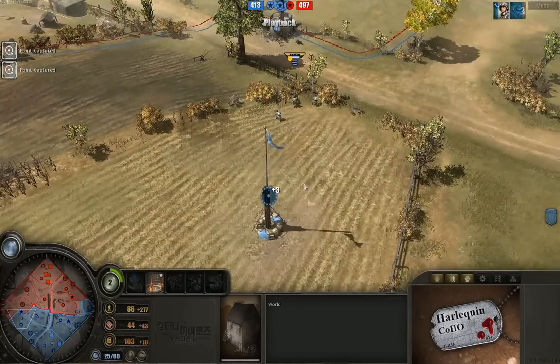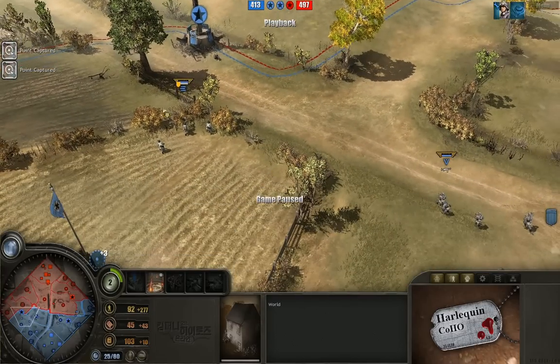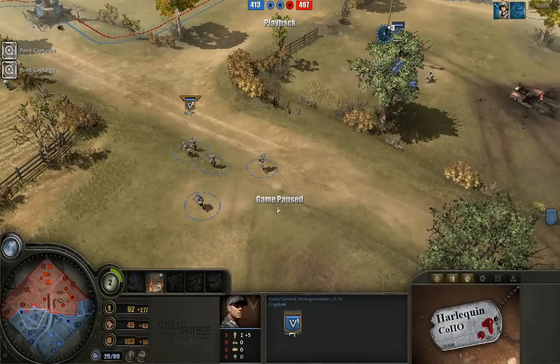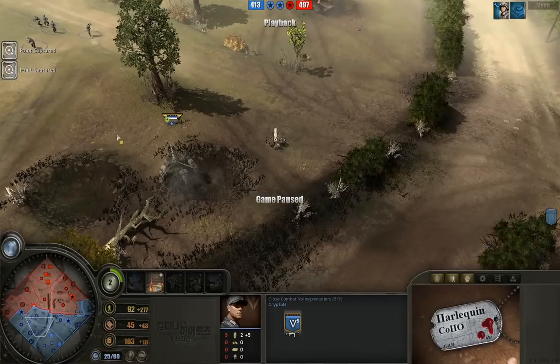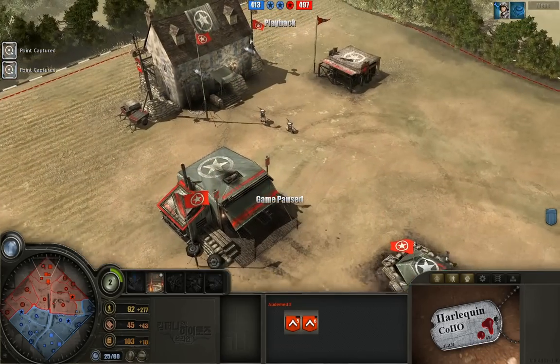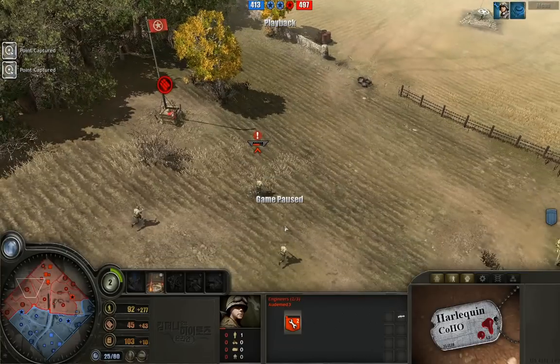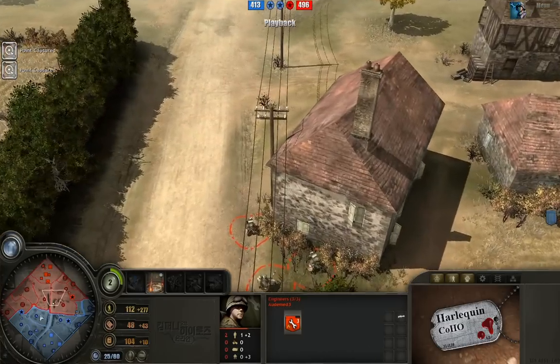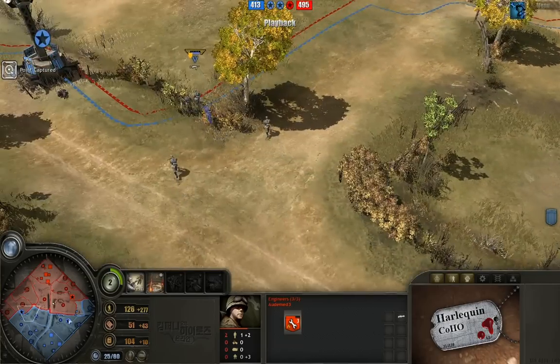Quick pause for anyone unfamiliar with these units: the Fatherland HMG team fights better in home territory — longer range, moves faster. Close-combat Volksgrenadiers are equipped with MP40s, brutal in close quarters. The Blitz anti-tank gun can fire three times while cloaked without breaking cloak. Katzenmeyer's Volksgrenadiers can throw hand grenades and later get Panzerfaust. The Gladiator Riflemen can throw sticky bombs, hand grenades, and sprint. Now unpausing — Krypton has control over the areas he wants.